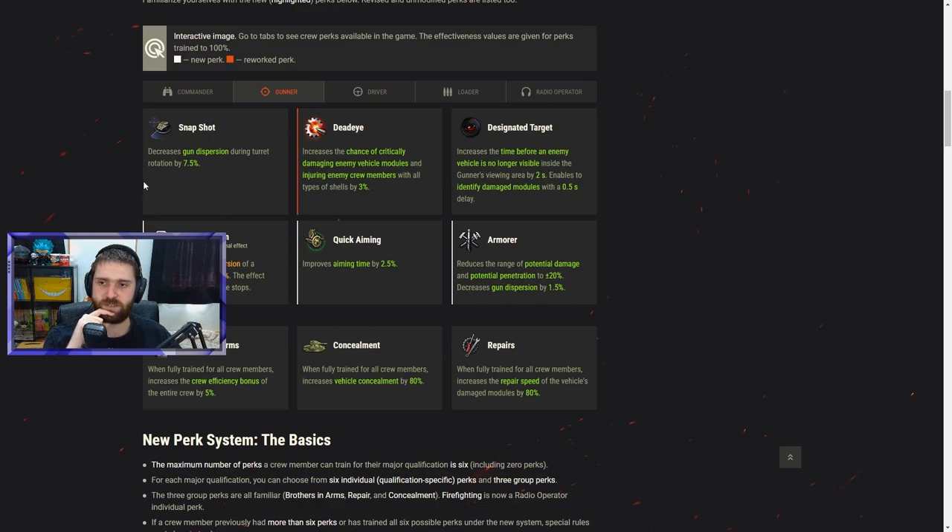Moving to the gunner: Snapshot is unchanged. Deadeye — which increases the chance of critically damaging enemy vehicle modules and injuring crew members — has been updated so it now works with all shell types including HE, not just AP and APCR.